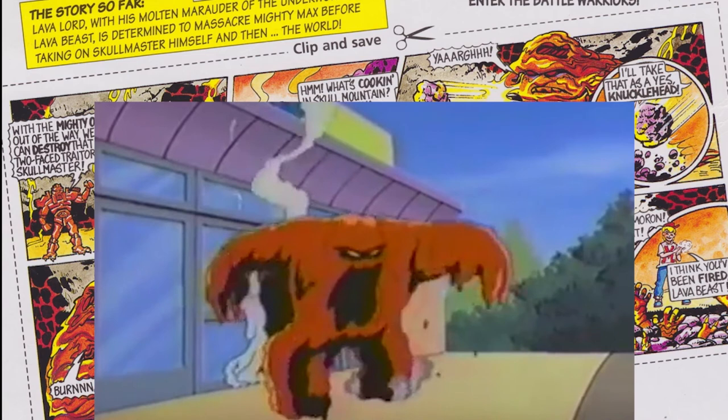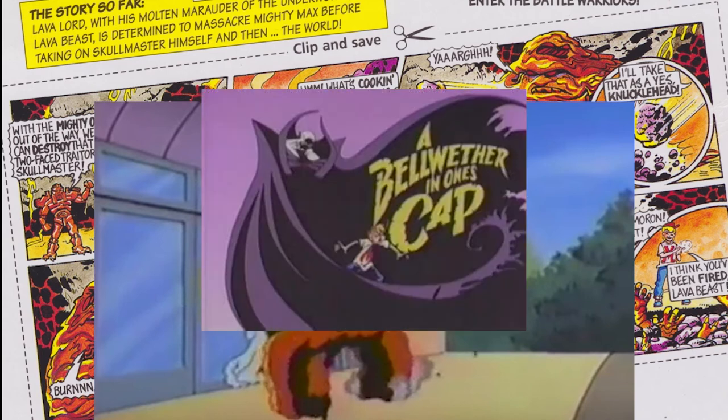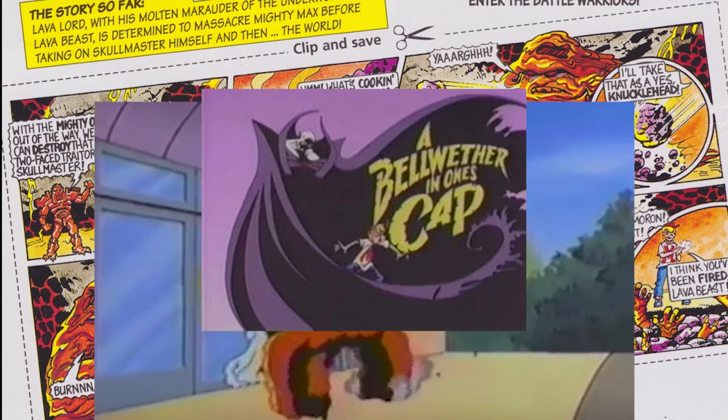As for the Lava Beast soldiers, they do pop up frequently in the TV show, most notably in the episodes A Bellwether in One's Cap and The Magnificent Seven.